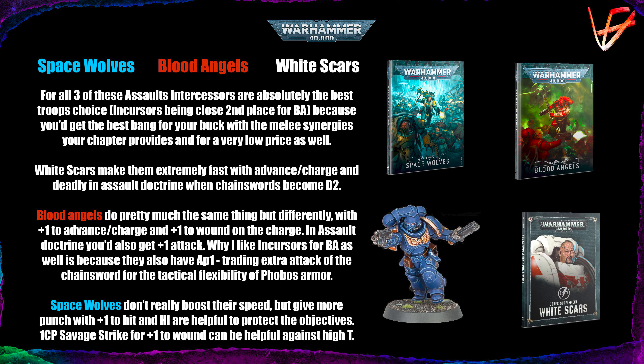It's just something you don't really expect from a troops choice: 21 attacks at strength 4, AP 2, damage 2. That's a bit crazy, and that's what White Scars can do. They can also run 9 or 10 inches on average every turn, and they can also fall back and charge. Assault Intercessors are great, and the more you have in your list, the better — because they're actually that efficient.